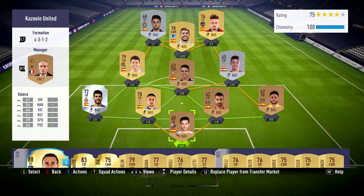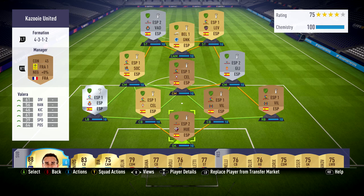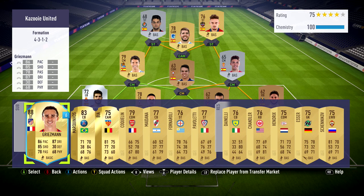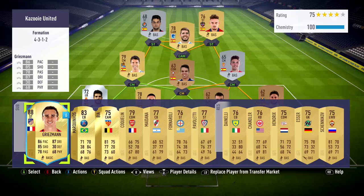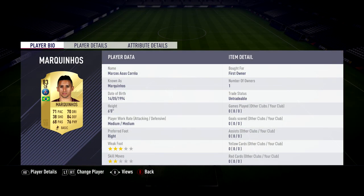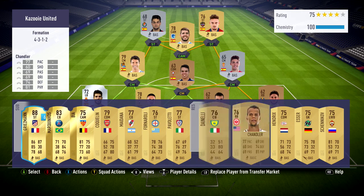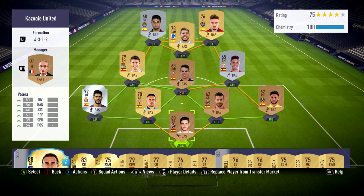These are all the players we managed to get in our starter packs and also from the squad building challenge we completed. You can see a full Spanish team taking shape. We're looking to make a full gold Spanish team in the next episode and obviously play some games. Definitely make a good decision about what kind of starter team you'd like to make, because the starter pack you choose at the very beginning — selecting the nation and everything — could be very useful for your starting Ultimate Team. Anyway guys, this is pretty much the end of the first episode. Really hope you enjoyed it — if you did, leave a like, it would be very much appreciated. Subscribe if you haven't already and I'll see you guys next time. Bye-bye.